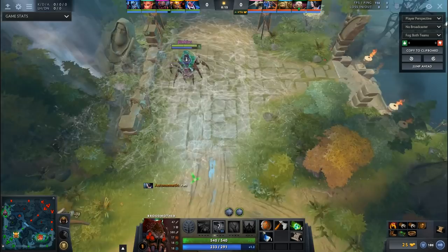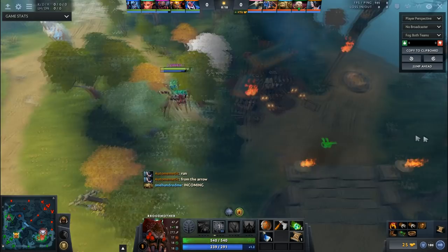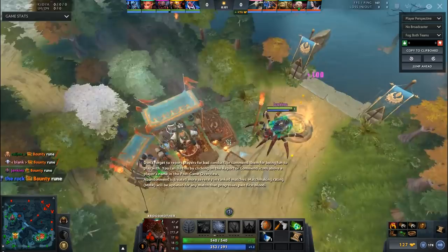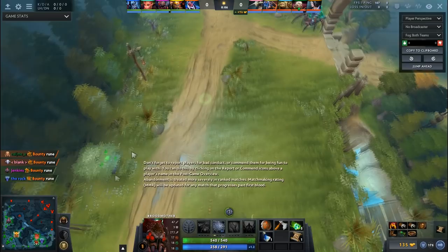I put what I'm going to be buying in the early phases of the game into my quick buy, just because I want to buy those items ASAP if I'm going to get ganked and go out to die — it's much easier to click those when they're right there. And for some reason my mid laner didn't grab the bounty rune, which was great for me, so I just pick it up.